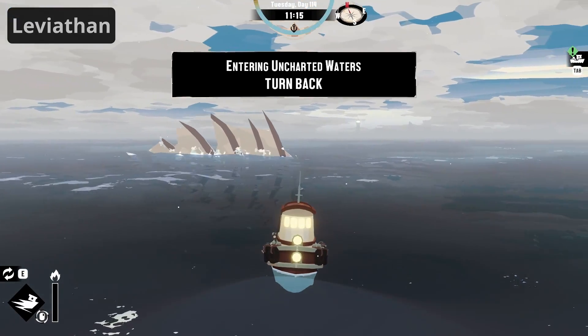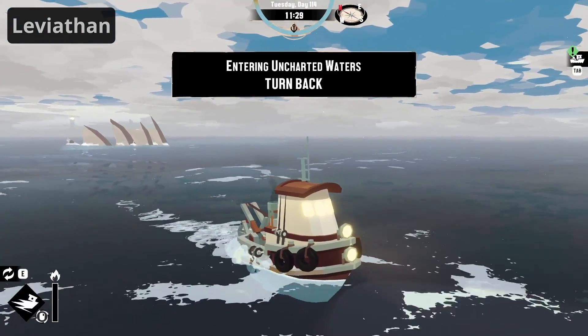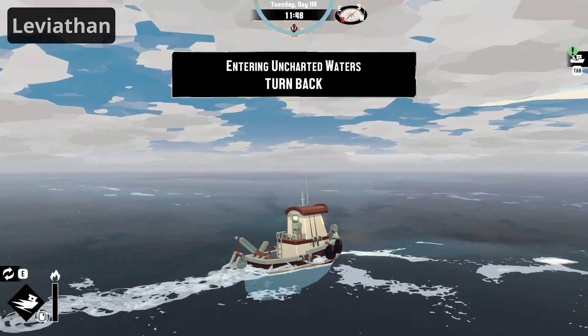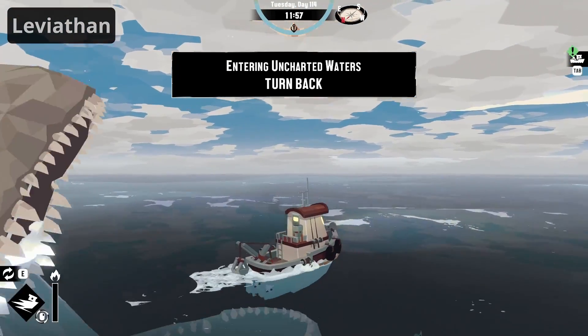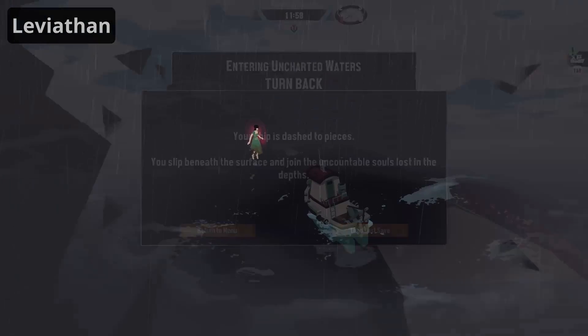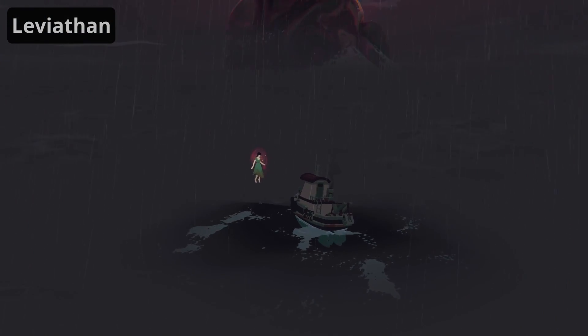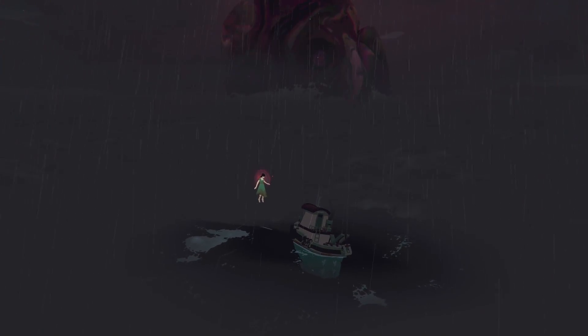It is theorized that the Leviathan is actually the protector of the seas, working to prevent the catastrophe seen in the bad ending from happening. Its act of swallowing the protagonist as soon as he gets out of the influence of the creature — either by leaving the area or throwing the book — can be interpreted as a way to make sure that the ritual is halted and does not spread any further.